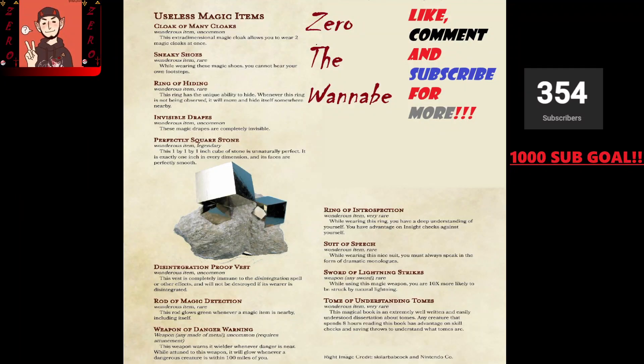Hey guys, it's Zero, and I've decided to take on a little experiment and try to take this useless magic items list and find a way to use each one of these useless magic items over a small little series. The first one I wanted to tackle today is probably the most obvious to me, being the easiest one — the Disintegrate Proof Vest.